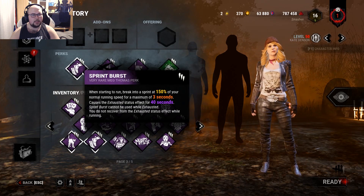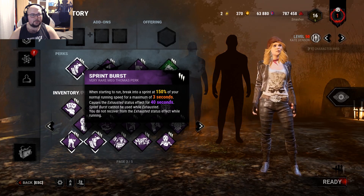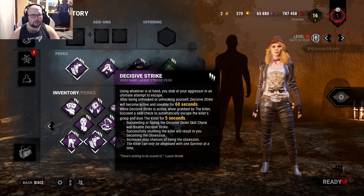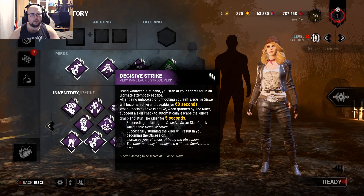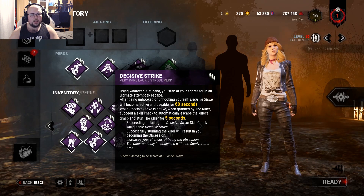My meta build for now is Sprint Burst, so when I press shift I can get a Sprint Burst every 40 seconds. Decisive Strike — so if the killer dares to tunnel me I can stab him real good and stun him for five seconds.